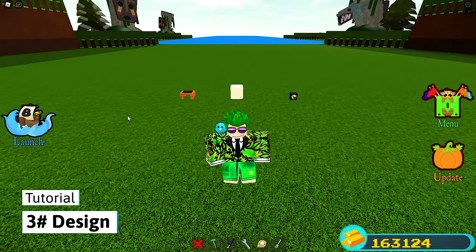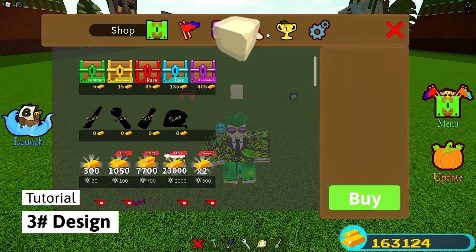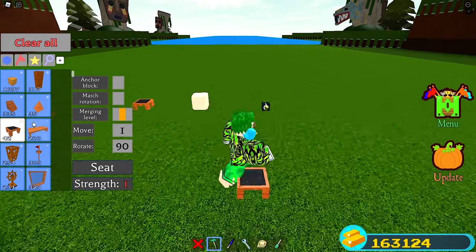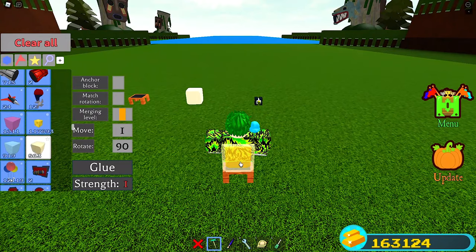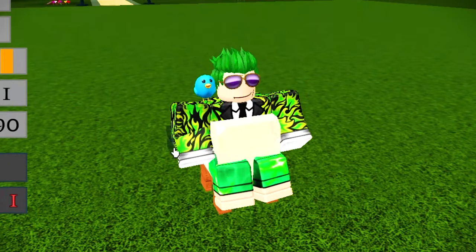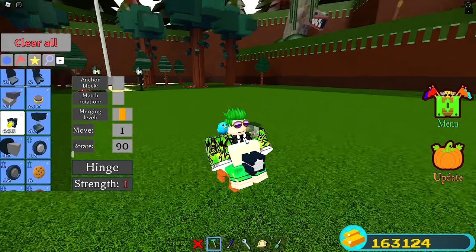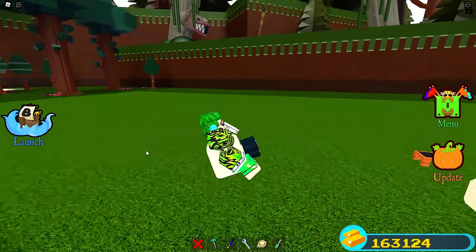To build the third one, you will need one seat, which you already have, one glue block from the Find Me quest, and one hinge from the shop. To build it, take your seat, place it down, sit in the seat, take a glue block and place it on top of the seat, then take your hinge and place it in front of you. Make sure the white tip is facing toward you.